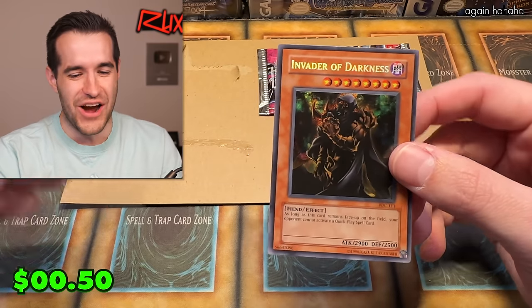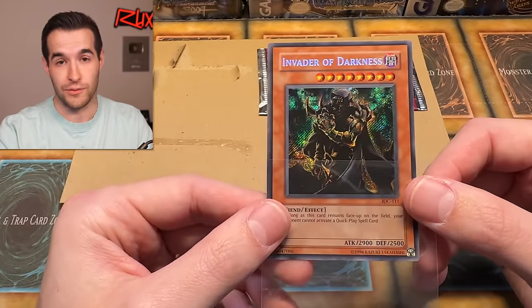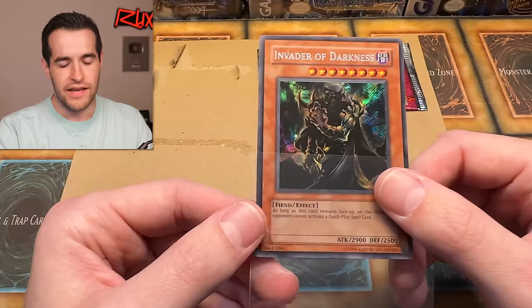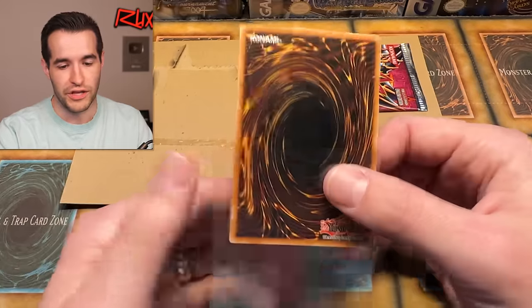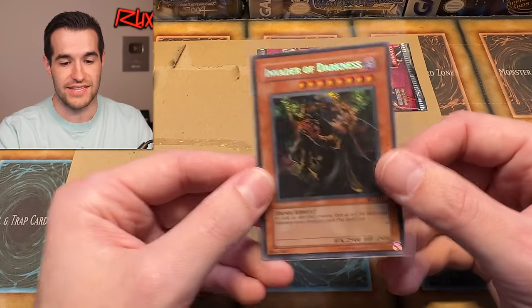Vater of Darkness. Imagine if that was an original print CD. I don't think I've ever pulled a CD original print or first edition — I definitely haven't pulled first edition, but I don't think I've pulled an original print. It had to have been a retail pack. This card's not expensive, but it is really awesome. Got some scuffing on the back, but still — that's a sick pull. We are pulling insane in this video.